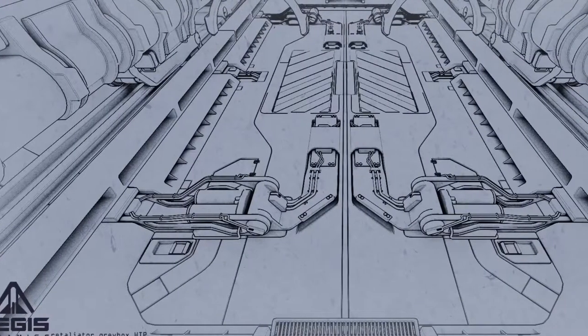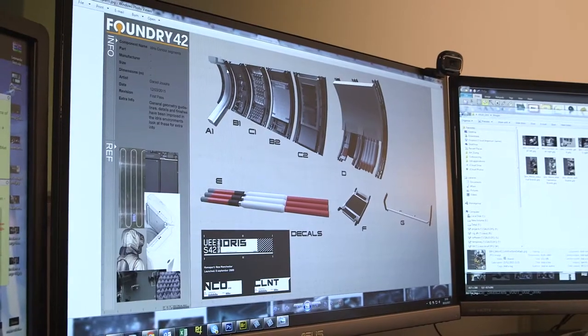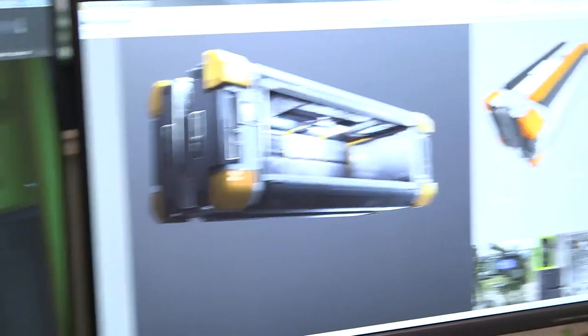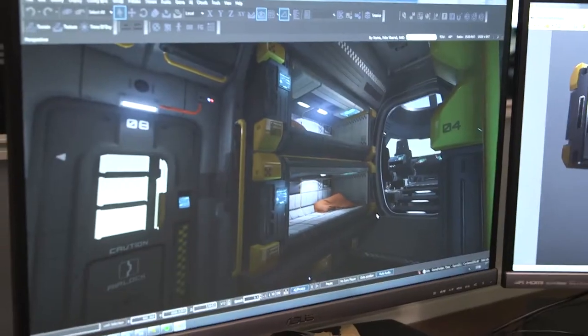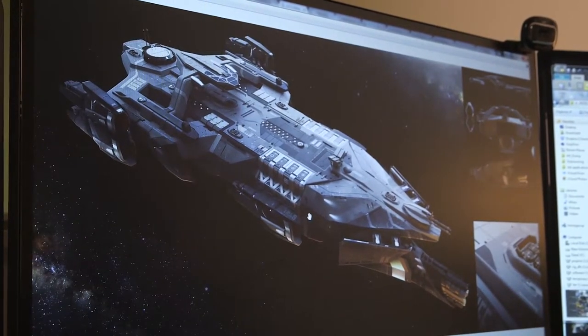The next step is that we essentially put together a design document. How does this ship work? Here's how it should work, here's how many thrusters it has. It has this checklist of things — it needs five escape pods, it needs bunks for six people. And the concept artist takes our ramblings and turns it into a beautiful concept model.